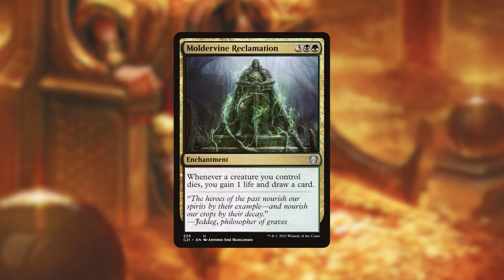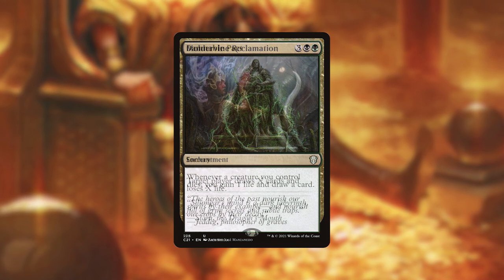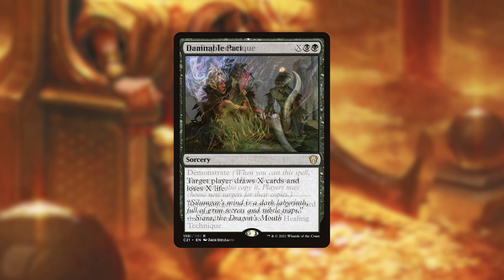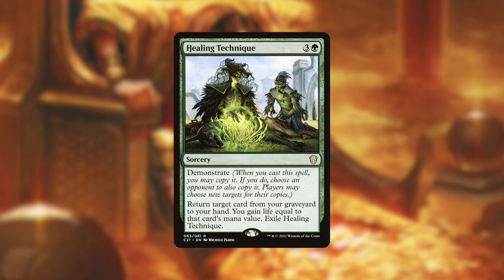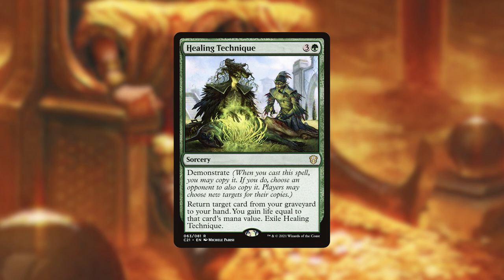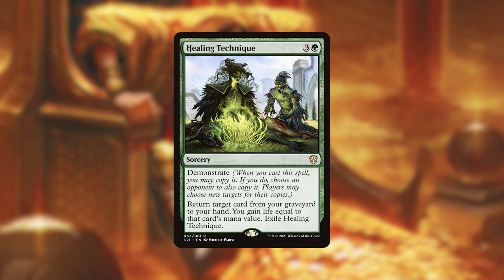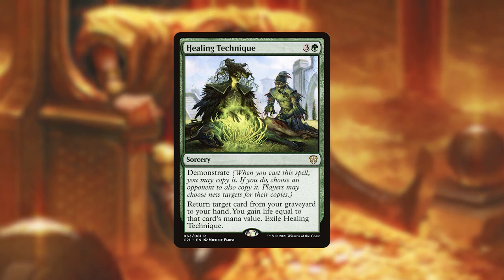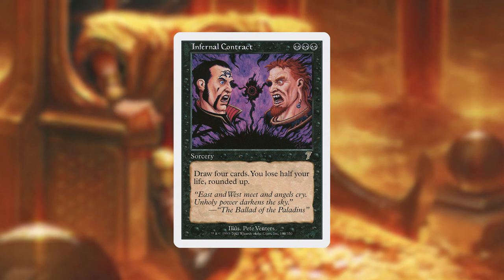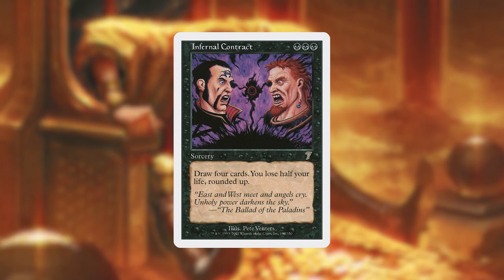We then have Moldervine Reclamation, which is a little pricey at 5 mana — whenever a creature we control dies, we gain a life and draw a card. We've got Damnable Pact: X black black — target player draws X cards and loses X life. The life loss synergy with our commander is really nice here. We then have Healing Technique — for 3 and a green with the Demonstrate mechanic, we can return a target card from our graveyard to our hand and gain life equal to that card's mana value; for 4 mana we get back two cards and gain a bunch of life. We have Infernal Contract — for 3 black mana, we draw 4 cards and lose half our life rounded up. That is a small price to pay for 4 cards in this deck.